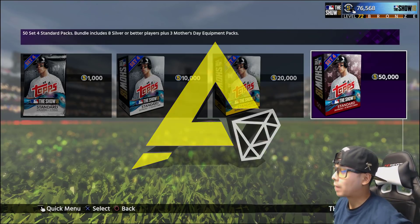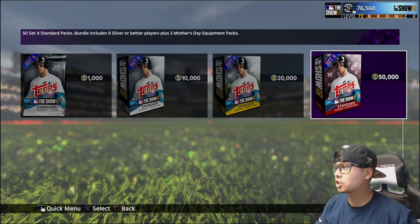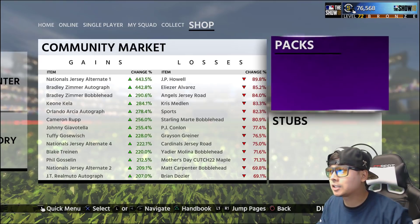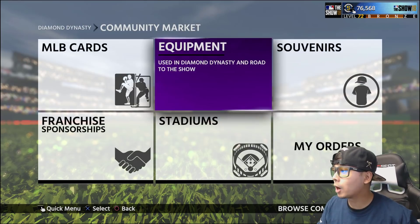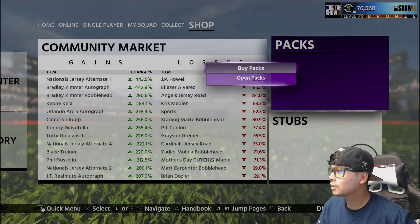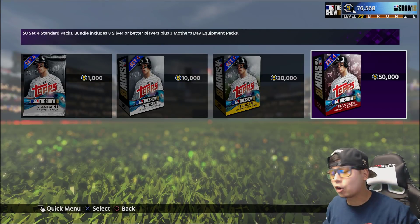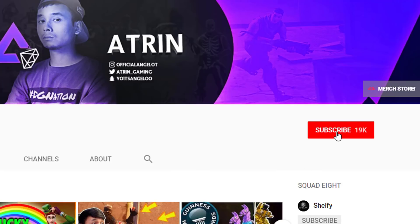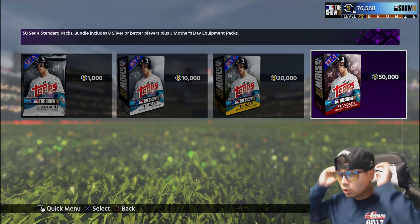Set for standard packs with the Mother's Day cards. Hopefully we can get a little bit lucky today and get those cleats. These cleats are actually 175k in the market. I don't think we're gonna pull it today, but we're definitely gonna try. We're gonna spend 50,000 stubs on some packs today. Make sure you guys hit that sub button and turn on post notifications to never miss a video. Today's the day, here we go.